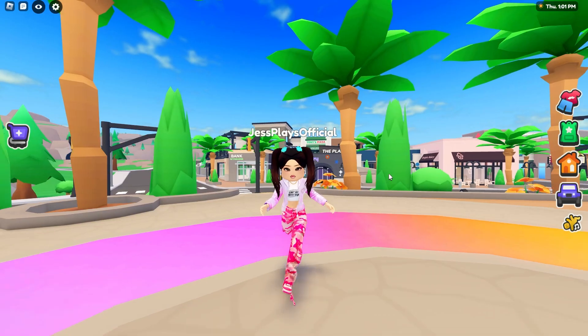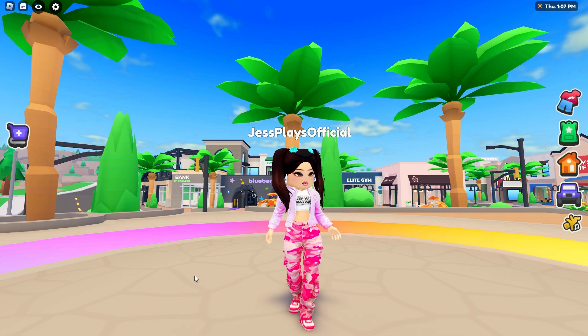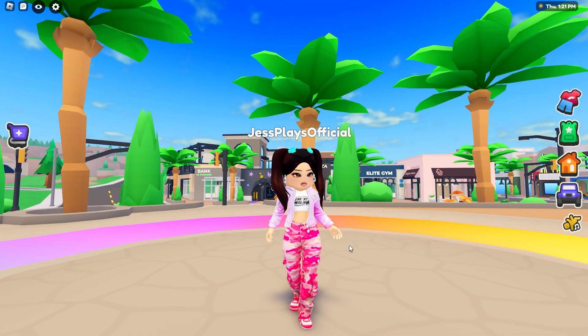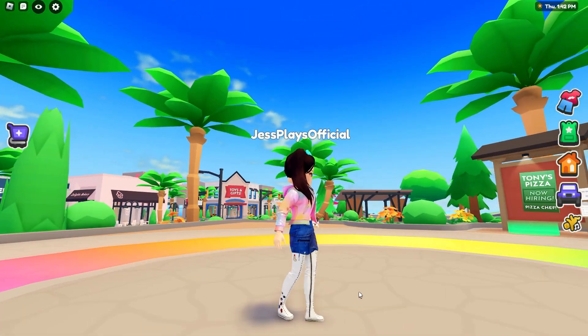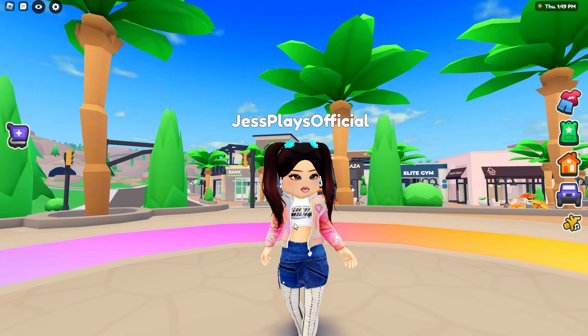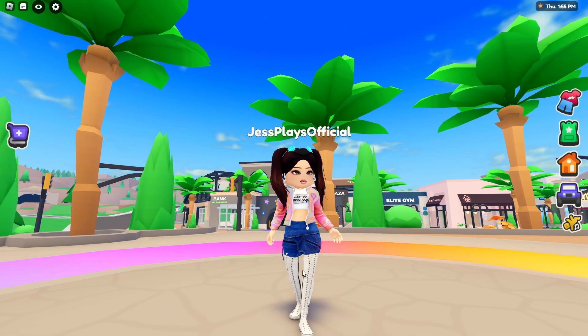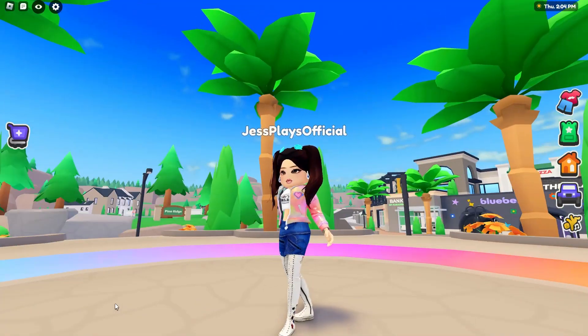I'm going to show off some other outfits and then tell you how to win some Robux just by watching this video. This is another outfit I've made — these pants just came out recently and they are one of the best sellers. They are so, so cute. They come with the shoes so you can add whatever you like. I added the pink sparkly jacket with this one because I want it to be super fun and pink. Here is our next outfit — this is a newish item, a skirt that comes with very long boots. I paired the cute rare beauty shirt and necklace with this jacket.